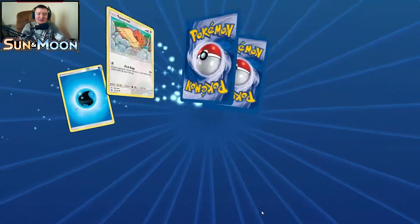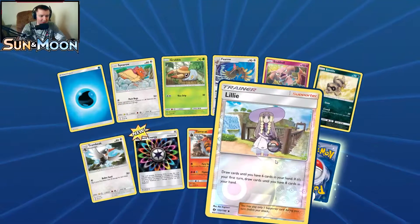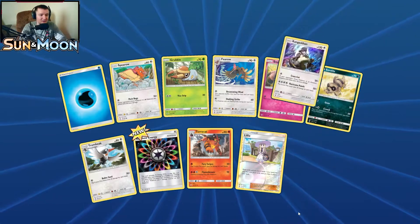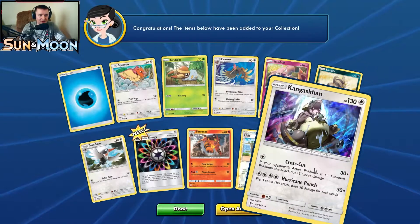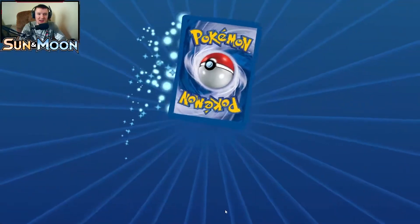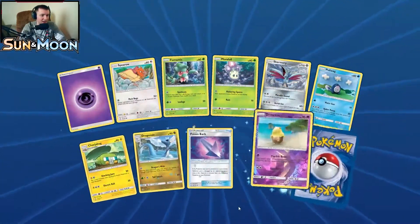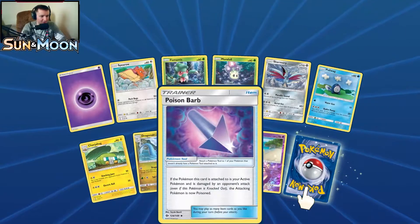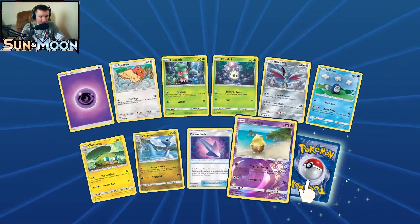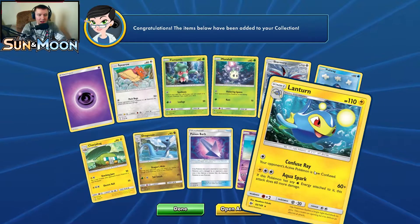Pack fifteen: reverse holo Lillie — we're getting holo Lillies. Our rare is a holographic Kangaskhan. Pack sixteen: Poison Barb, our reverse holo is Drowzee, and our rare is Lanturn, non-holographic.